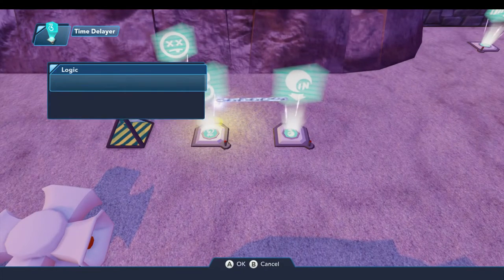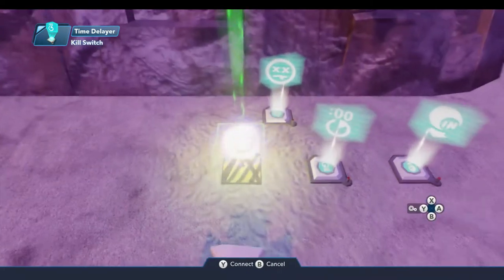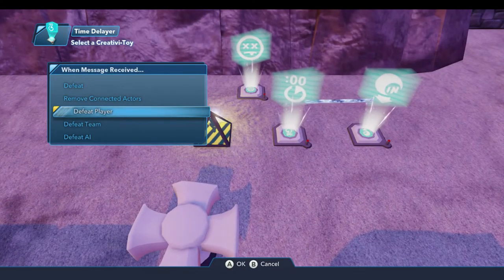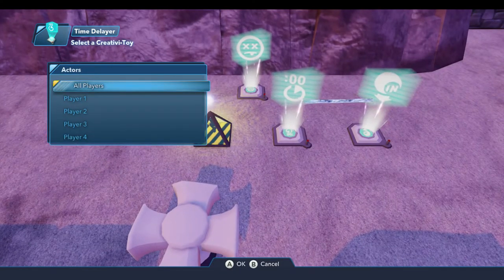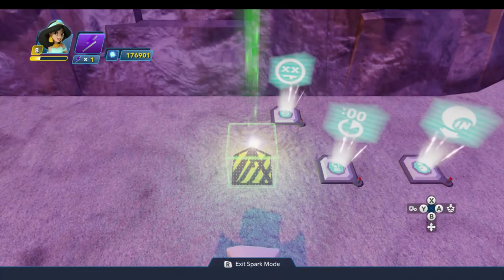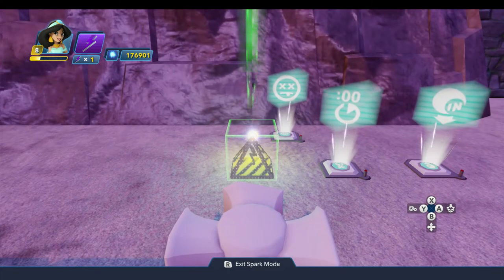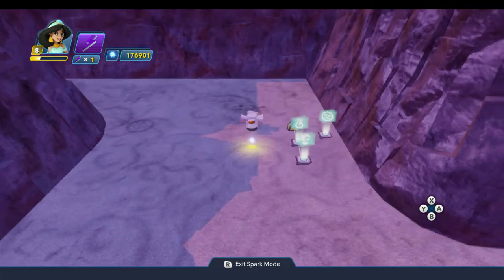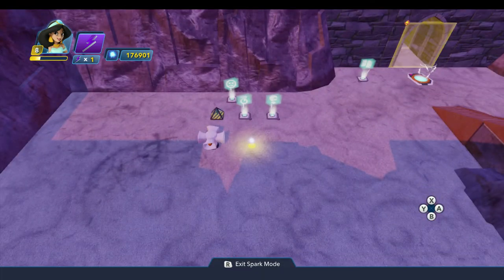On the time delayer we'll do a new logic connection on delay completed, come over to the kill switch, and we're going to defeat the player — defeat all players. So anytime any player picks up a gem in here, the Cave of Wonders is going to kill them both off. That makes the logic easy, and I think that's consistent with what the Cave of Wonders did in the movie.